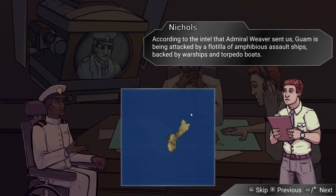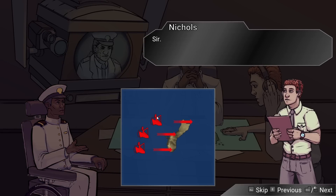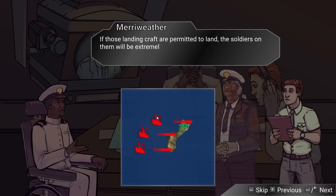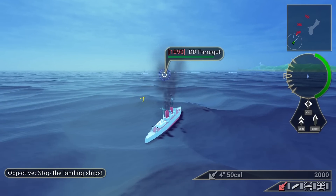We're getting into some tactical planning. According to the intel Admiral Weaver sent us, Guam is being attacked by a flotilla of amphibious assault ships backed by warships and torpedo boats heading in from the west. Guam has an airbase and a few small shore guns, but that won't be enough to repel an enemy assault. If those landing craft are permitted to land, the soldiers will be extremely difficult to dislodge. We'll have to prioritize the destruction of as many landing craft as possible, then deal with the remaining enemy ships.